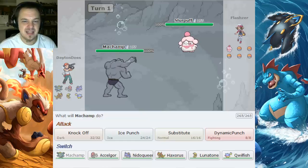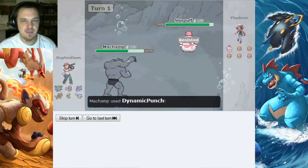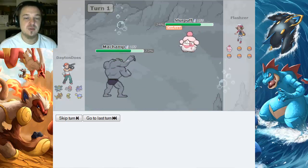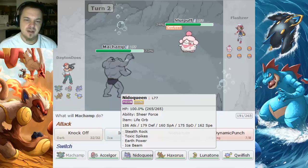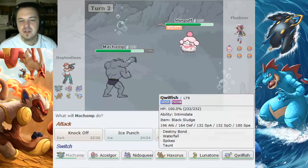We're going to go ahead and just get the Dynamic Punch on this thing. Draining Kiss doesn't do that much damage — it'll be a 4-hit KO. But now he's confused, and I feel the need to switch into probably Quillfish to get some hazards up. Niddle Queen does have the Stealth Rock, but she doesn't have a Poison move, so Quillfish, go do the thing.